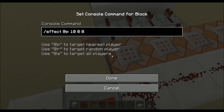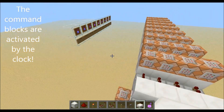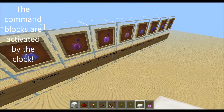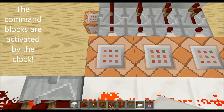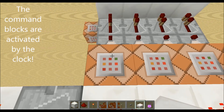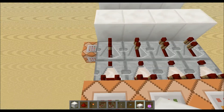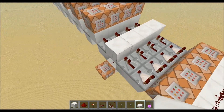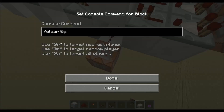If we look into this command block it says slash effect, at player, and then 10 — so it will detect the regeneration effect. And then 0, 0 — so it removes the effect again. When we have the effect on us, it will send a signal over here which will first of all power this redstone and clear our inventory.